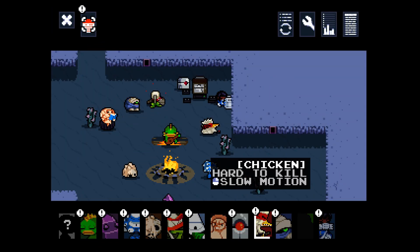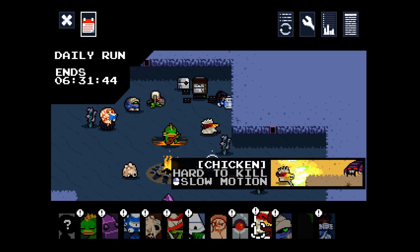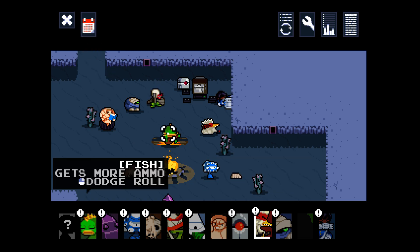To get the daily run going, you just click this. If you see this outlined in white, then your daily run — oh, this one ends in six hours. This is the very first one, by the way. You want to click this and then you're going to have the daily run. If you just want to do your regular random runs, then don't click it to begin with.